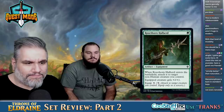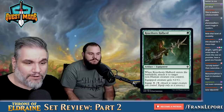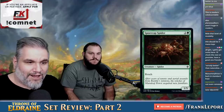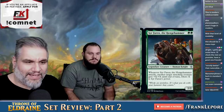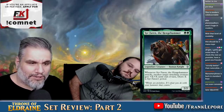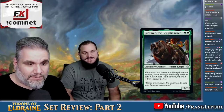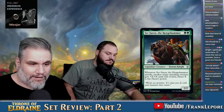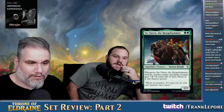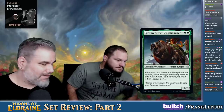Rosethorn Halberd — one mana. When it enters the battlefield, attach to a target non-human creature you control. It gets plus two, plus one. The equip cost is five. Syr Faren, the Hengehammer — green green for a 2-2. When it attacks, another target attacking creature gets plus X, plus X where X is its power. So another creature gets plus four, plus two. It's fine — I'm not excited by it.